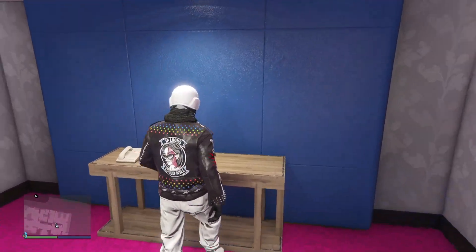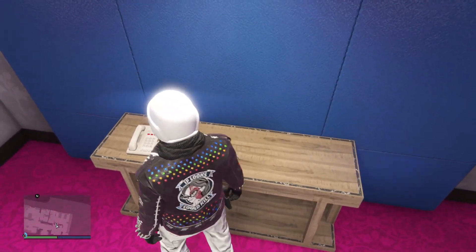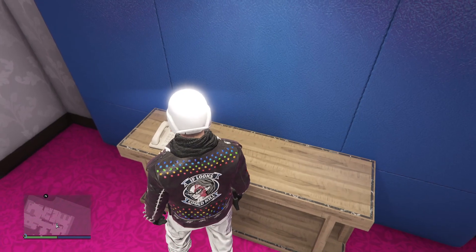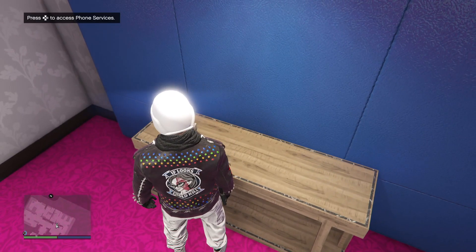Go ahead and make your way inside the penthouse. Once you guys are inside the penthouse, you guys want to scoot close enough to that phone until you guys see that interaction menu pop up on the top left hand corner of the screen.